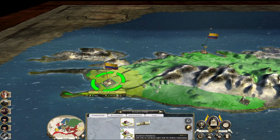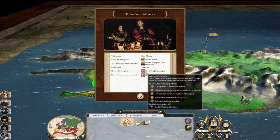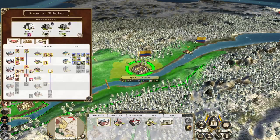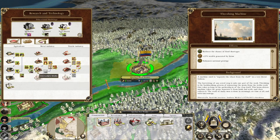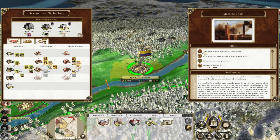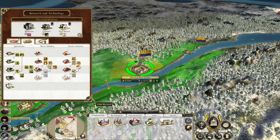We've recruited all the pikemen we can get, so now we can continue upgrading. Power Loom has gone to Steam Pump Land Drainage. Retrade onto Citizenship — not terrible. Steam Pump Land Drainage is not super useful because we're not so bothered about population growth at the moment. Get on with Machine Tools — that's what you want. Machine Tools is a flat discount on buying anything, plus increased town wealth. We've got a couple of buildings to upgrade but there aren't many lumber mills and ceramics factories on the map.